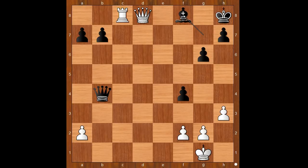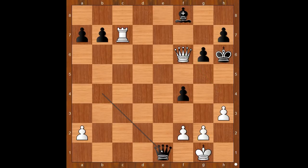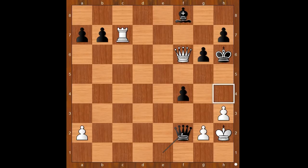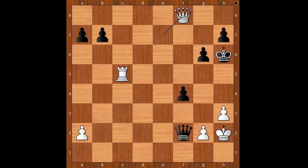Perhaps bishop to f8 would offer the longest resistance. One line goes: queen to f6 check, king to g8, queen to e6 check, king to g7, rook to c7 check, king to h6, queen to f6. Queen to e1 check, king to h2, queen takes pawn on f2, defending the h4 square. But what piece is defending the bishop on f8? Queen takes bishop check, king to g5, another check, and after king to h5, rook to c5 check, king to h6 — white to move into checkmate in one. The move is queen to f8, checkmate.